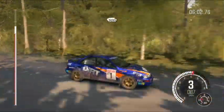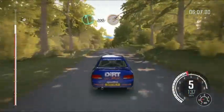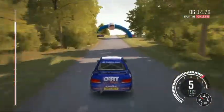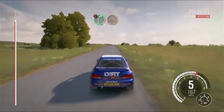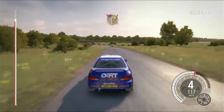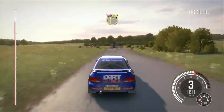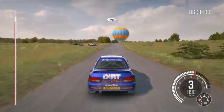300. Left 6, 200 through dip. Keep mid over big jump, 200. Caution right 5, over crest. Jump maybe, deceptive. Braking turn square right, don't cut. Care rocks on exit. 80. Turn right 1, don't cut. Care rocks on exit. 100, past junction.